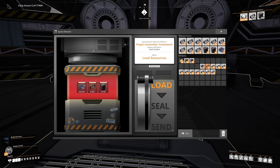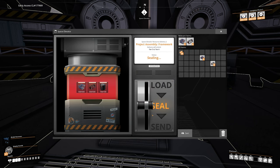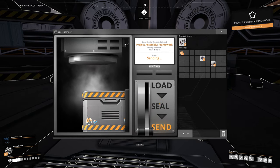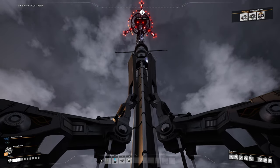Anyway, let's add the items into the space elevator, load it, seal it, and bloody send it. And Bob's your uncle — we have now unlocked tier five and six.